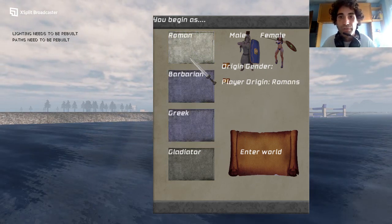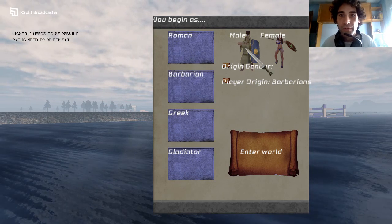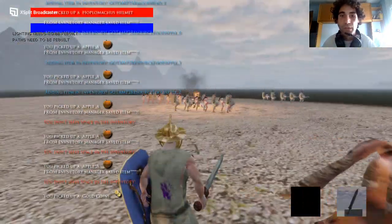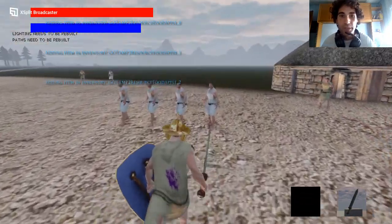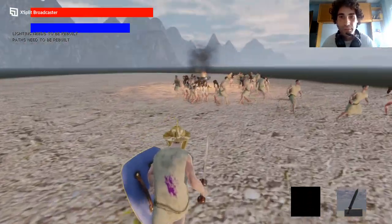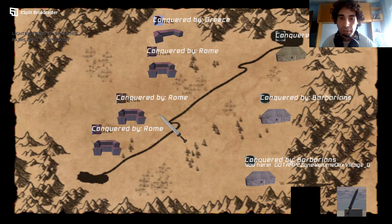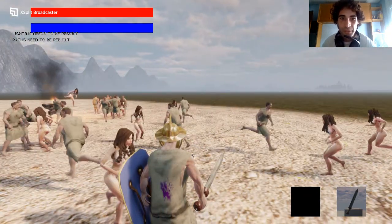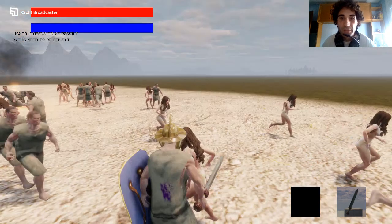You choose your faction: Romans, Barbarians, or others. I'm going to choose Barbarian male. You receive starting items — these are supposed to be cards, but for some reason they don't have any weapons. To travel anywhere you press M and a map opens. This map was made by McLaren, one of the main developers of Rerodon Studios.